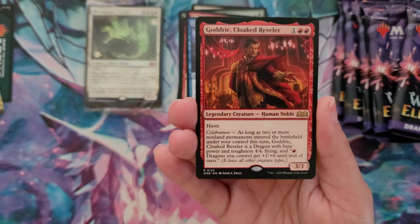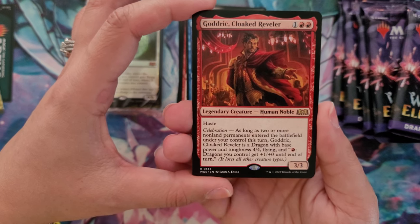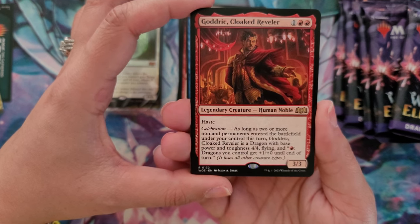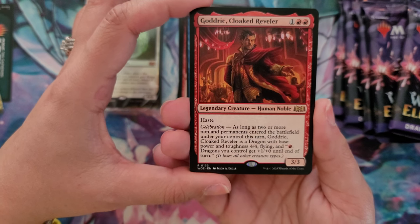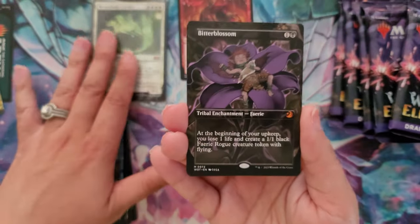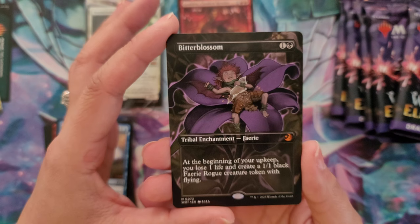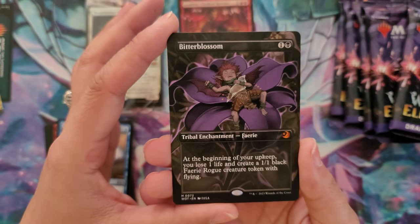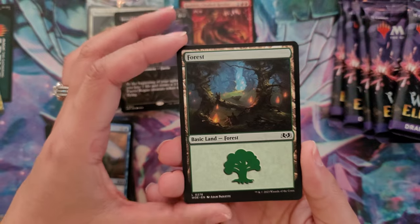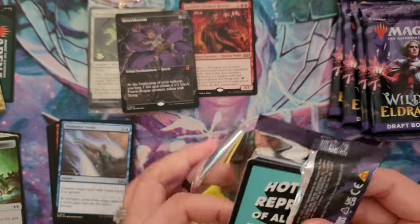The rare - the first rare in both of the pre-release packs I've had have both been red. This one is Godric Cloaked Reveler, 1-2 red, Legendary Creature, Haste and Celebration, 3/3. As long as two or more non-land permanents enter the battlefield under your control this turn, Godric Cloaked Reveler is a dragon with base power and toughness 4/4 flying, and each red dragon you control gets plus one plus one until end of turn. And we've got Bitter Blossom - at the beginning of your upkeep you lose one life but you get to create a 1/1 black fairy creature token with flying. This is such a great pack! Then we have a forest and our food token - lots of cool food artwork.